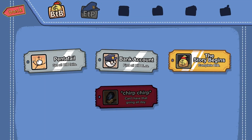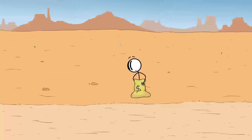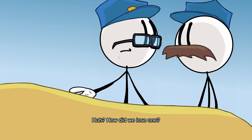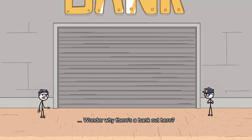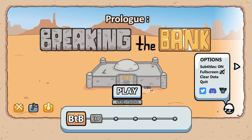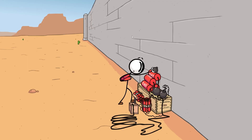Achievements: Pentafail for failing all of them, Bank Accounts for getting all the bios, Story Begins for completing it. But there's a 'Chirp Chirp' achievement — can't have that going all day. I need to figure out how to trigger it; probably something in the environment to click. I think the achievement picture showed a key fob, so it might have to do with a car alarm. Let me try the explosion — I think that's the one where a car alarm went off.